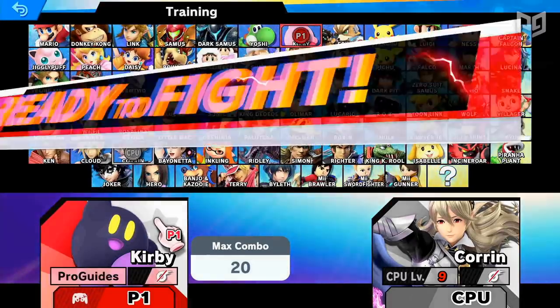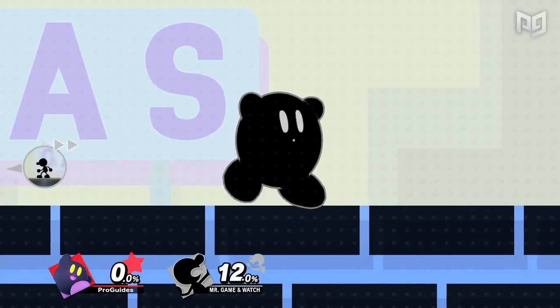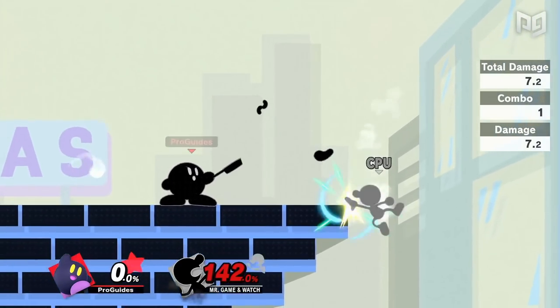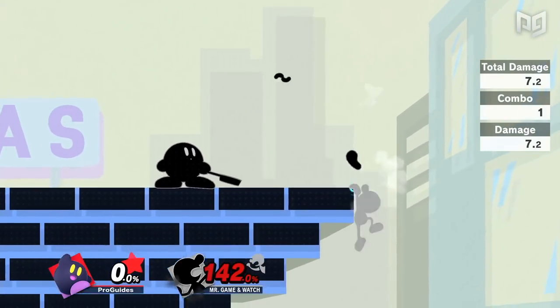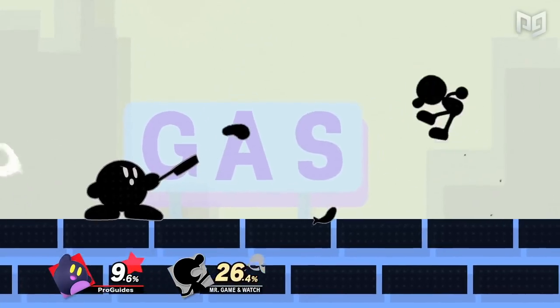If the Meta Knight-inspired skin isn't edgy enough for you, swallowing Mr. Game & Watch will certainly give you the darkest form of Kirby — and he also learns to cook. With the Chef ability, Kirby can shut down some aerial approaches and ledge trap. Like Game & Watch, Kirby can combo the food particles into dash attack for ledge trap KOs. Since Game & Watch is easy to two-frame, this move is extra strong at the ledge in this matchup, and it can make finding nairs more difficult for Game & Watch in neutral.